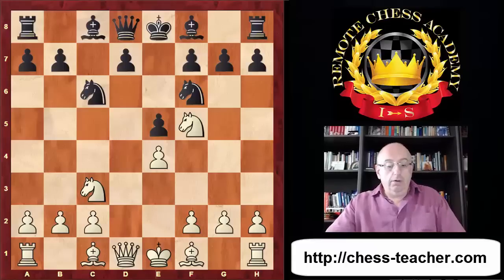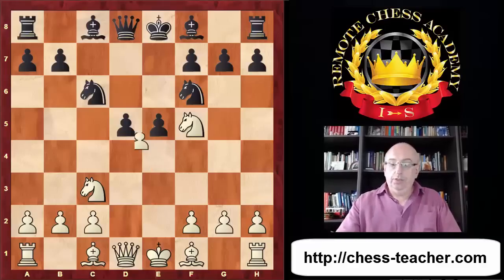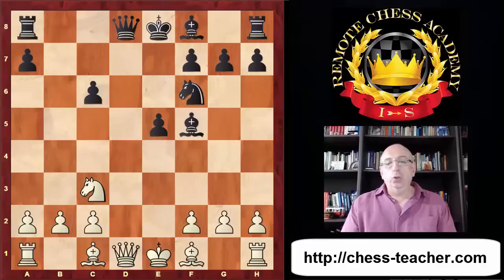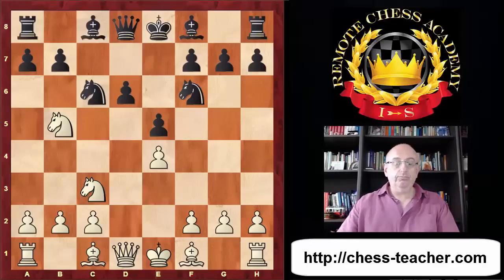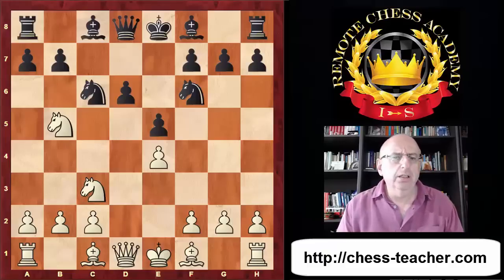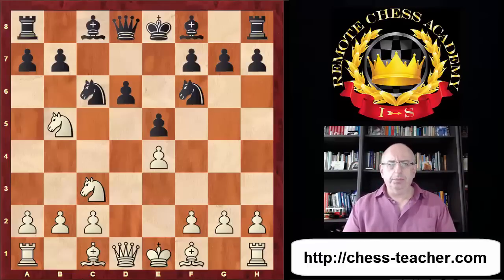After e5, knight f5 also comes to mind, aiming for the d6 square. But there is a big discrepancy: once Black plays d5 after the exchanges, although the pawn structure is broken it's very dynamic, and e5 occupies a central square. This leaves us with the only normal move knight db5 and obviously d6. There are other ways of playing this e5 push but this is the principled line.